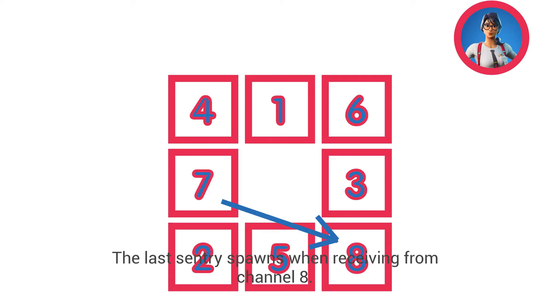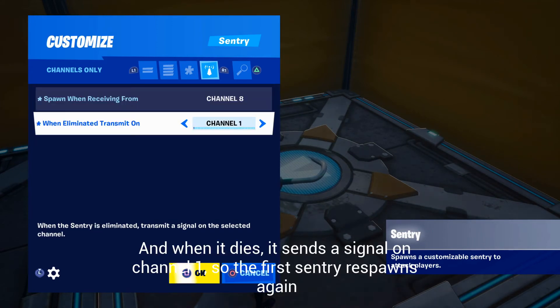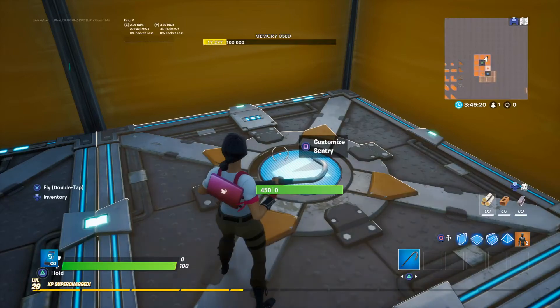The last sentry spawns when receiving from channel eight. And when it dies, it sends a signal on channel one, so the first sentry respawns again.